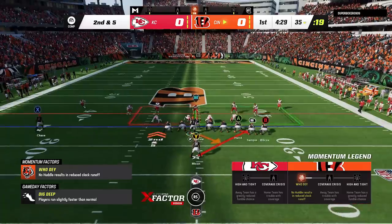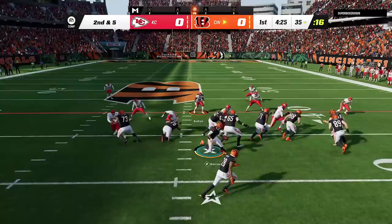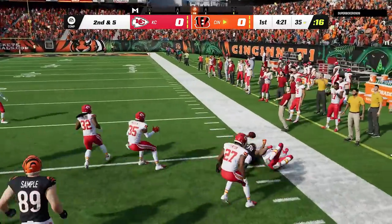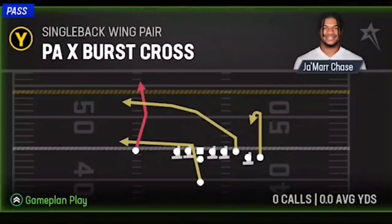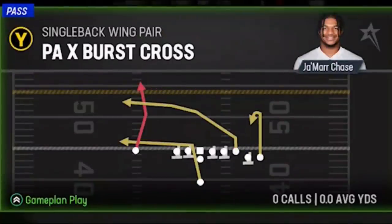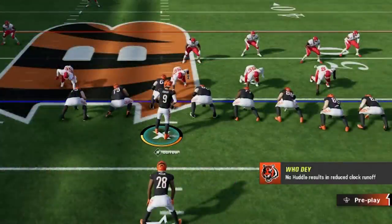On this first play, for whatever reason, the formation doesn't pull my opponent's defense the way it normally would — he's got a super glitchy defense. But I quick snap it before he can get all his adjustments in, and on the first carry I get about 10 yards. The formation normally shifts the entire defense toward the three tight ends, which you can see happen on the next play.